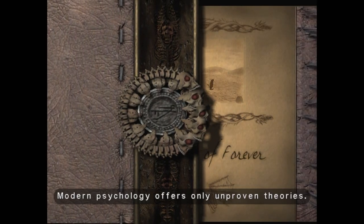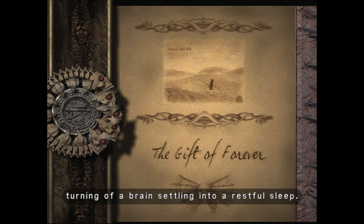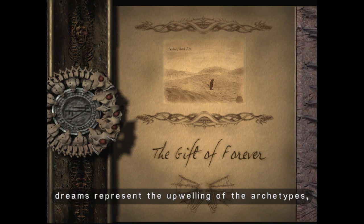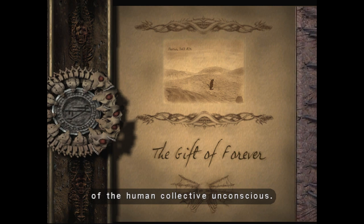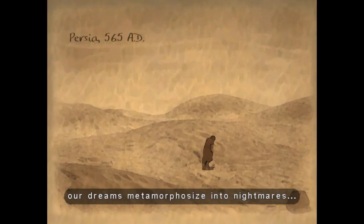Dreams. Modern psychology offers only unproven theories. Some see them as the meaningless tossing and turning of a brain settling into a restful sleep. Others see them as laden with symbols of our unconscious desires. To still others, dreams represent the upwelling of the archetypes, normally hidden deep within the recesses of the human collective unconscious. Of one thing I am certain — after a brush with the ancients, our dreams metamorphosize into nightmares.